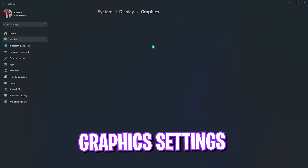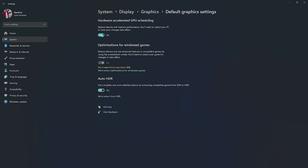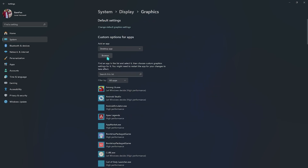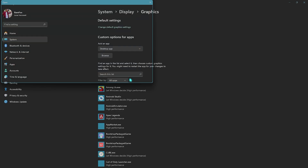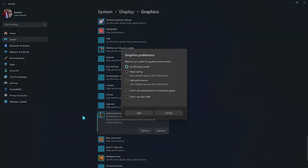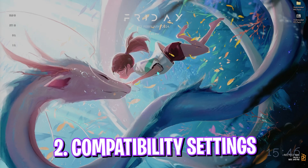Right beneath that you'll find Graphics settings — open it up, click on 'Change default graphics settings,' and enable Hardware Accelerated GPU Scheduling. Also turn on optimization for windowed games. After that, go back to Graphics, click on the Browse button, add your game to the list — go to the Enshrouded folder, add enshrouded.exe, go to Options, select High Performance, and click Save.